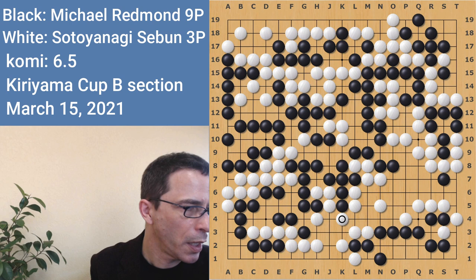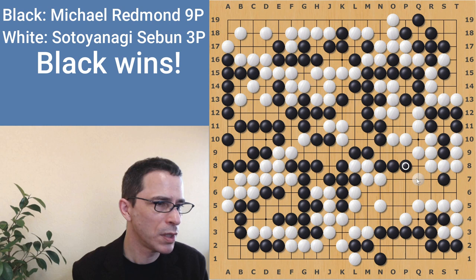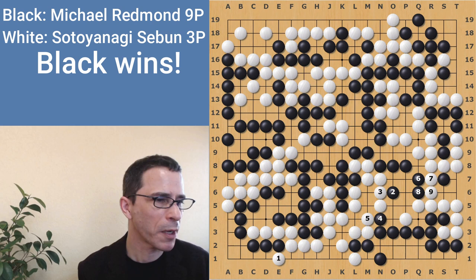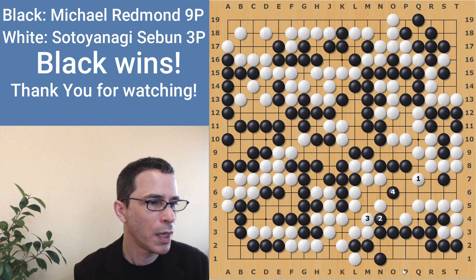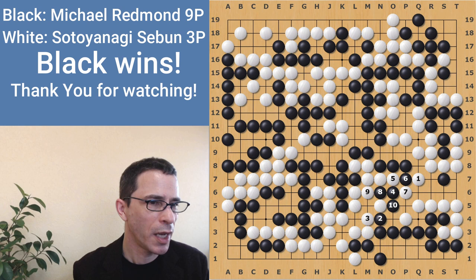With this move, white resigned. At this point, black is 11 points ahead on the board — 4.5 points with komi, I think. There are two large moves left: this move or that move, about the same result. This variation leads to a 4.5 point win for black. What's interesting is if white plays here and tries to surround all that territory — black can play here and peep here, and white cannot push through and cut because white cannot fight this ko. The ko would be too dangerous for white since those white stones are in atari. White is actually losing territory in that variation, so it doesn't work. White resigned.